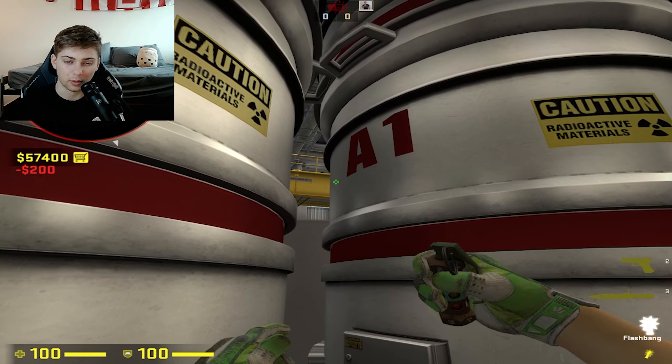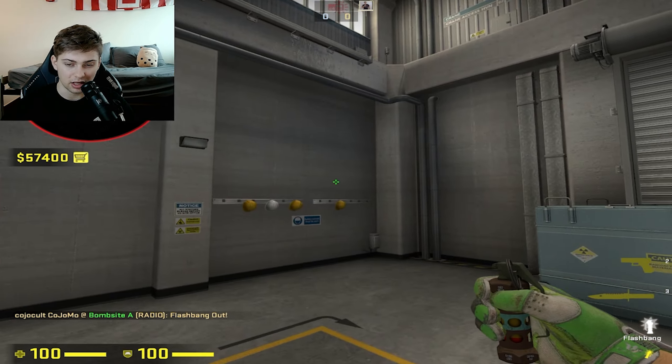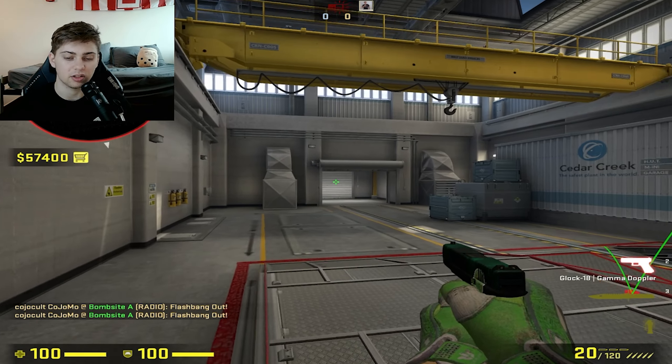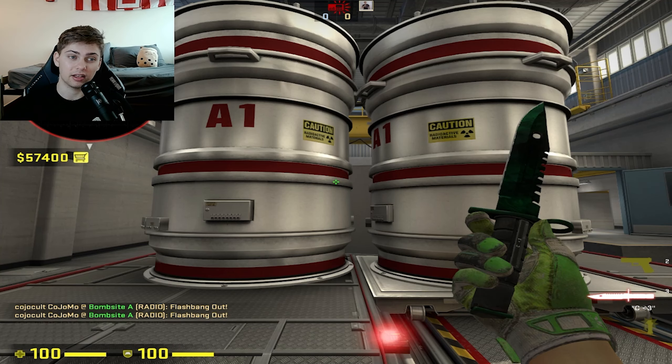Super good play to use — if you see someone there and you have a flash, you could throw a flash through here and it'll bounce in front, landing here, and you could peek. Or you could throw a flash back here like this — that's gonna land up in the rafters and you can peek with it. Change up the way you play and start playing like a pro.